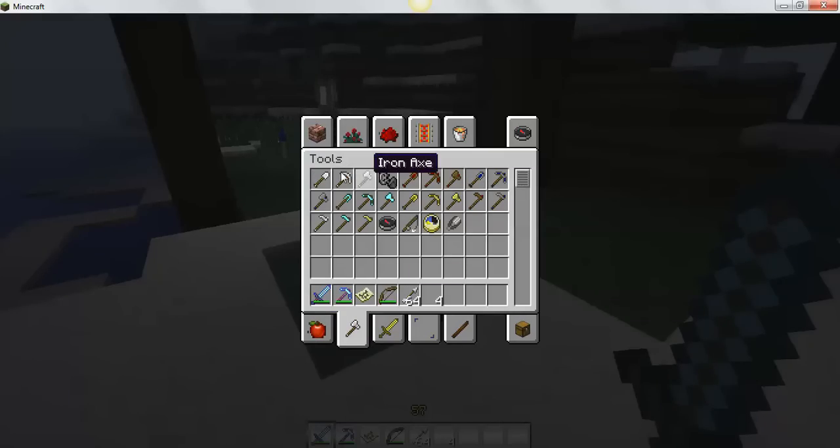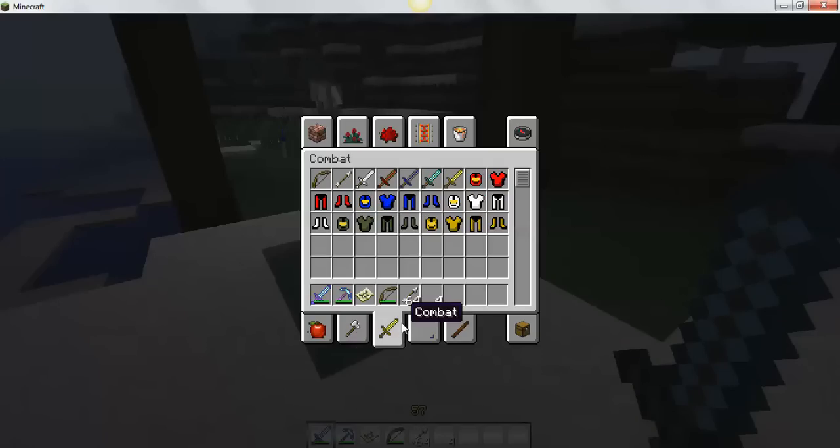I'll show you food and tools — tools are pretty much the same. The armor is actually cool. So you got leather, chain helmet, iron, golden, and diamond — and that diamond armor is Master Chief.